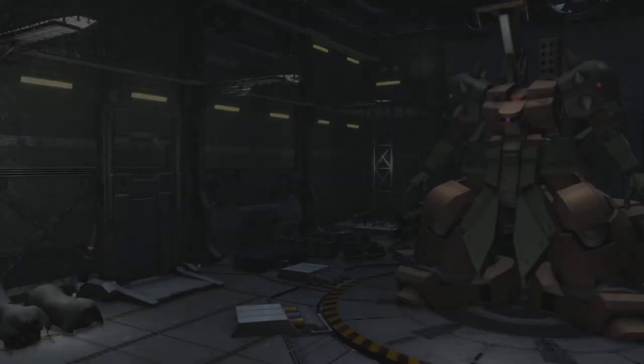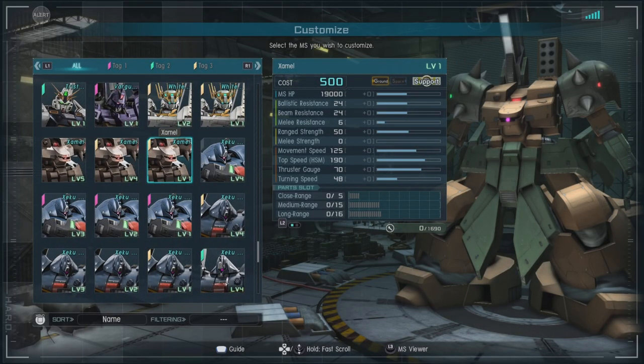The unit begins at 500 cost and goes all the way up to 700. It is a ground-capable-only support unit with a base ballistic and beam resistance of 24, a melee resistance of 6, a range strength of 50, and a melee strength of zero. It has a fairly decent movement speed of 125 — nice to have — though it's huge, so be cautioned. Frost gauge is 70.